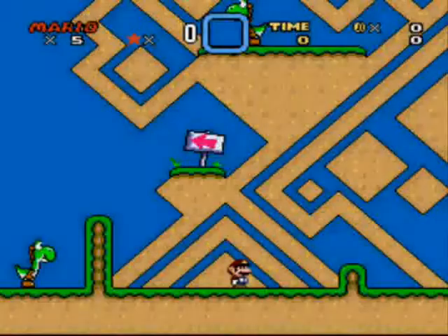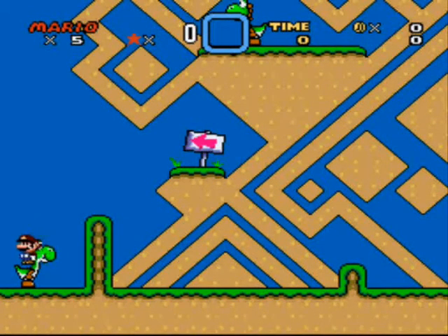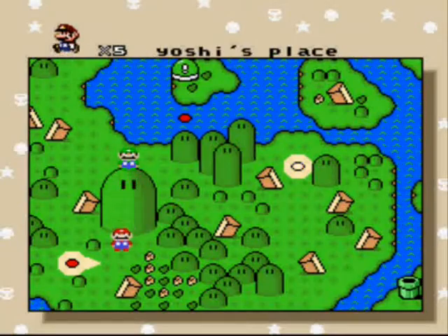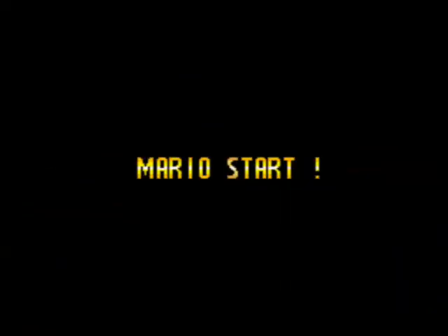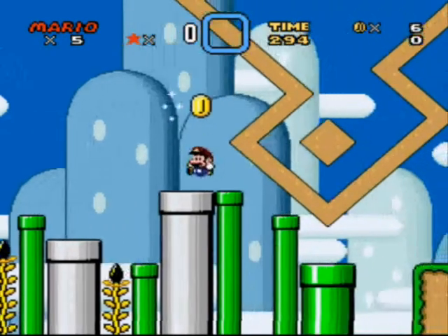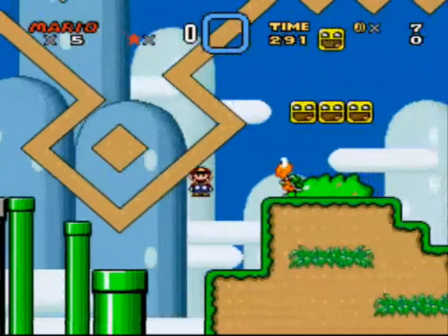We start off on Yoshi's place, which is a bit of a hill and there are Yoshis. He's doing a peace sign when I push up. This is great Mario. So we saw a couple of Yoshis, and now we gotta climb down the hill to the overgrown hills, because the hills, they're just too big.